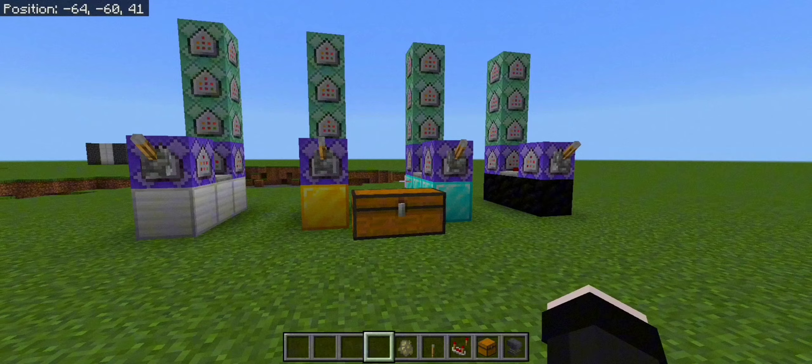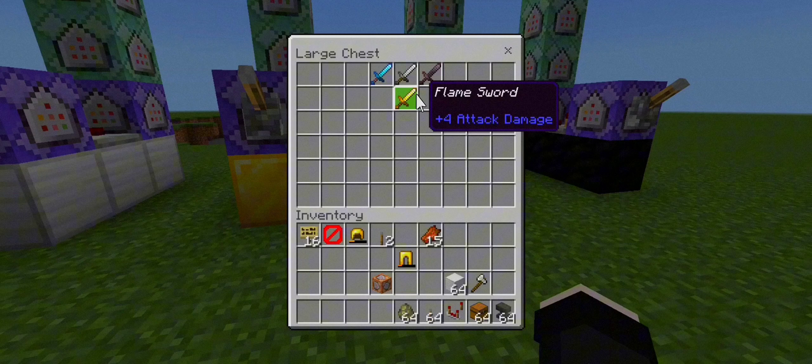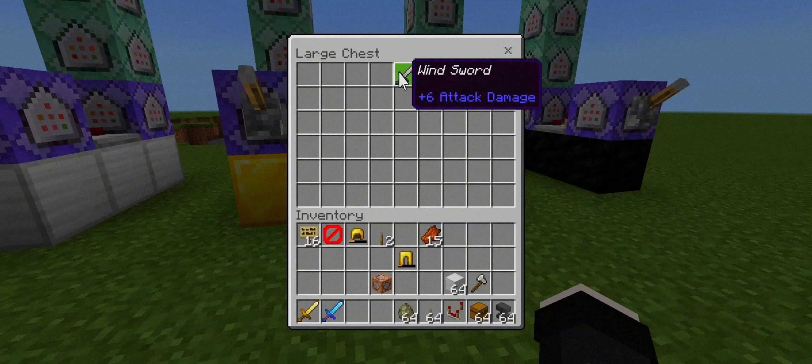All right, so what we have here is a chest and we're gonna draw out different kinds of swords to draw out different magical powers in Minecraft Bedrock. First we have the flame sword, next is the sonic sword, next is the wind sword, and the darkness sword.